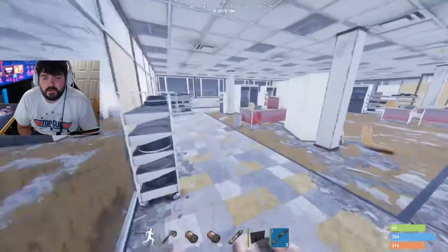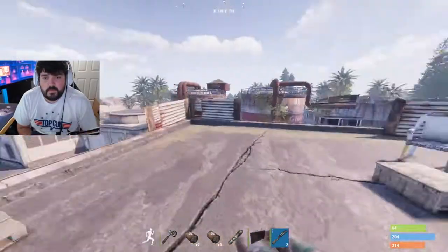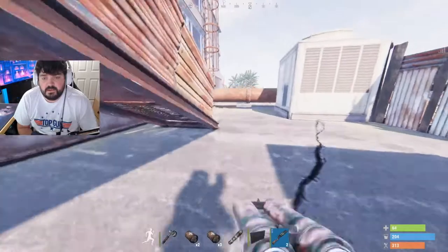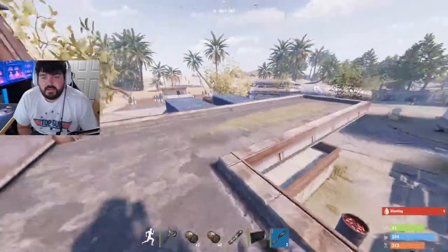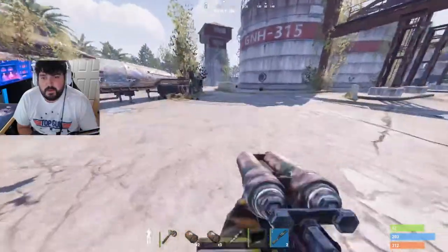Then you're going to want to go outside on the balcony — there's a crate under here, and this one also has a chance to be a military crate. Then make this jump and there's a crate that spawns on top of this blue trailer right here — it's gone right now. Hop off the trailer.